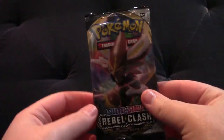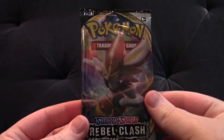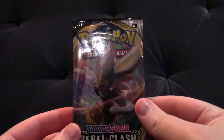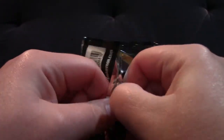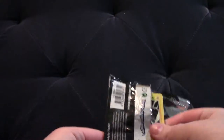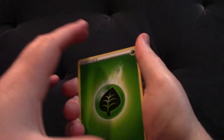Here is our first pack — Rebel Clash. I'm hoping to see what we can get. I don't know which way the code is facing; I honestly should have figured it out by now. I think it stays pretty static but for some reason I just always forget. So I'm just gonna put the pack down here and set aside the code card where I can't see it — I can look at it after. We start off this pack with a grass energy.